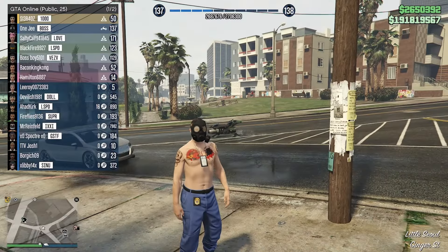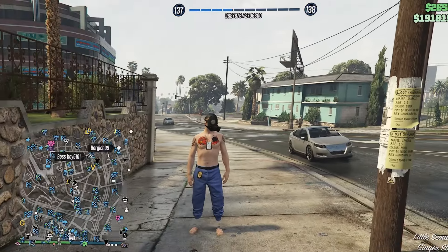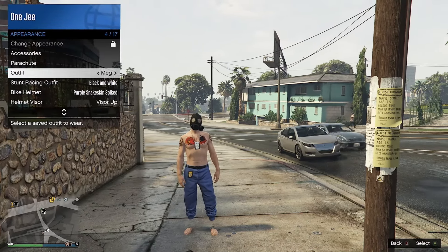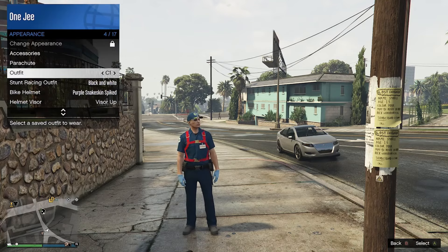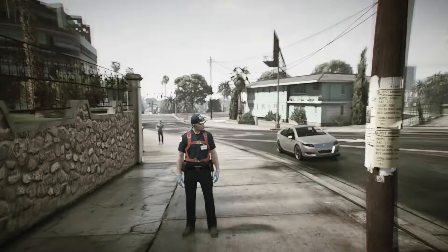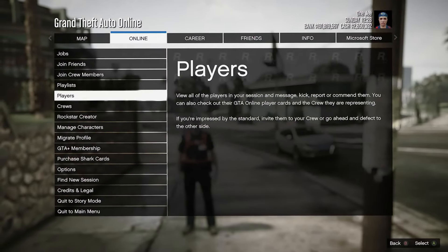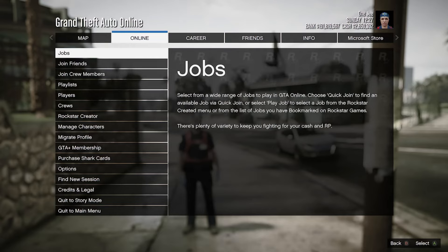Once you load into GTA Online, go ahead and select the outfit — which is the merged one. It won't let you change any outfit at this point. What you want to do is start up the bookmarked job — I'll leave a link in the description. Go ahead and play the job from Bookmarked, go to Mission, the G mission.